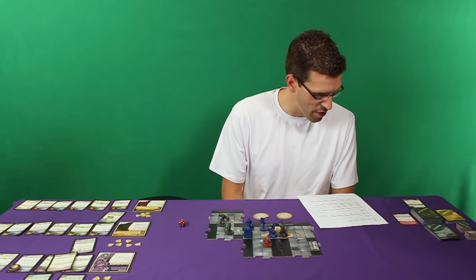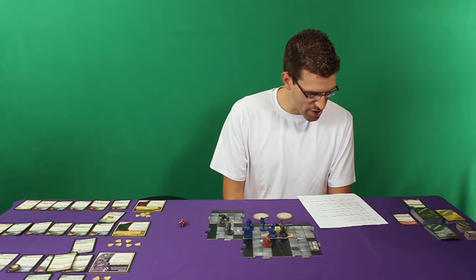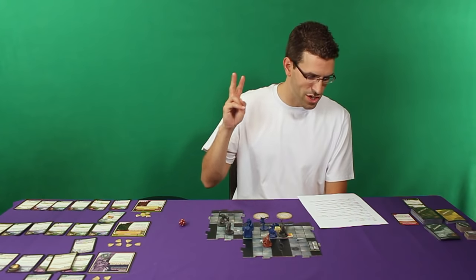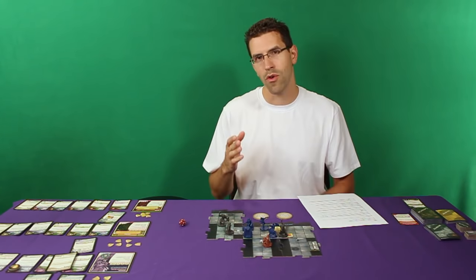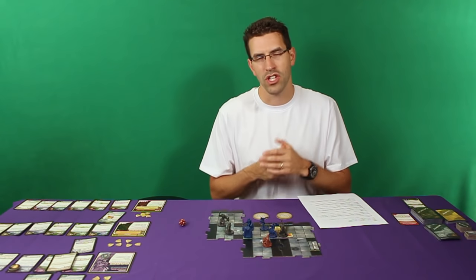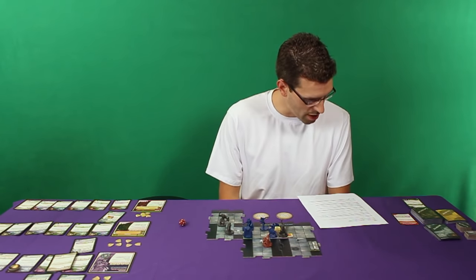Next one is from SirFragalot92: If a character is on the corner of a tile where it's adjacent to two edges, should you draw two tiles or choose one to reveal? If you're on a corner, you just pick which side you want to reveal — you don't bring out two more tiles.